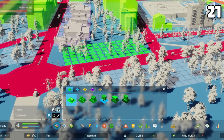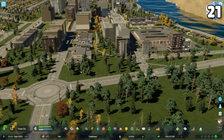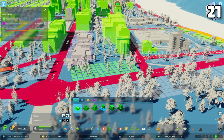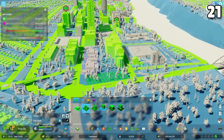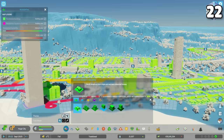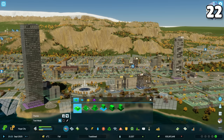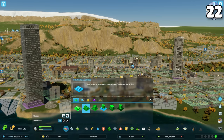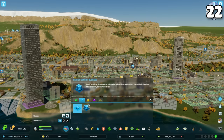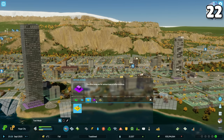If you have plenty of low density residential demand but have zoned some and it's not growing in, check the zoning info view. If the road you've zoned on is red, people don't want to live there at the density you have selected. You can toggle the zoning info view off by pressing the eye in the top left corner or with the default hotkey I on your keyboard. There is no permanent toggle, so you will have to press I again as you switch between zoning tabs.